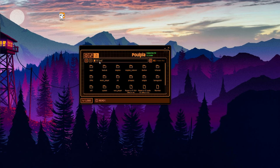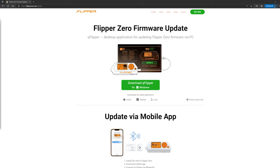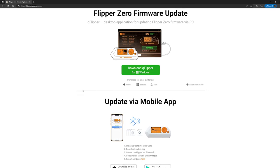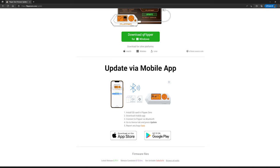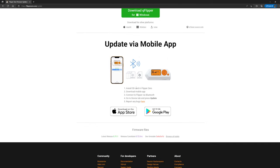Another feature is that you're able to manage the file system through the UI — you can download things, upload them, etc. The Flipper Zero also has a mobile application that lets you manage the device through updates or actually perform different RF actions through the device itself.